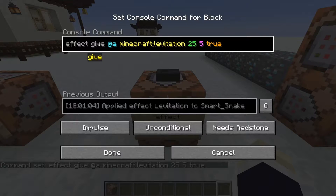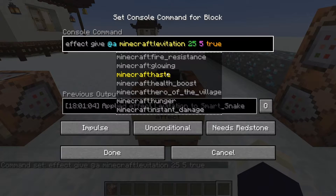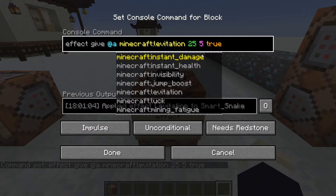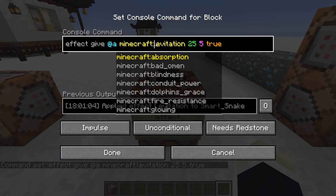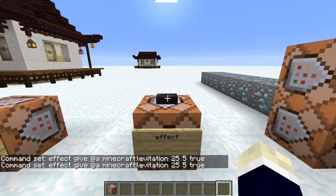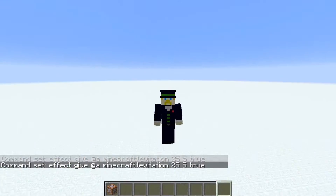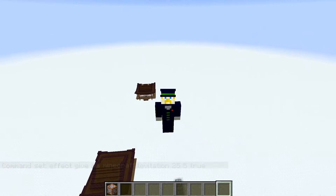The effect command is pretty easy to use. Just type effect give, your player, the effect you want — speed, hunger, jump boost, luck, whatever — then how many seconds you want it running and your amplifier level. There's also a true/false for hiding particles. Running levitation here, I just fly out and stay like this for the next 25 seconds.